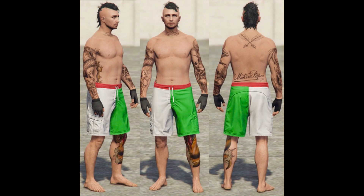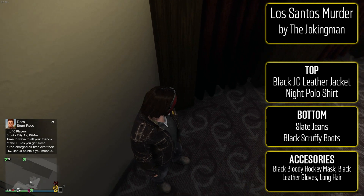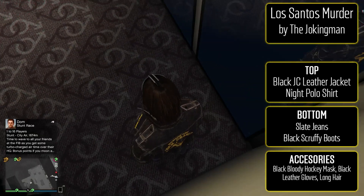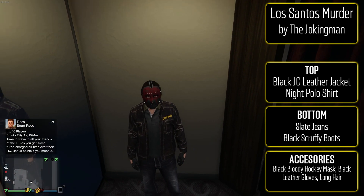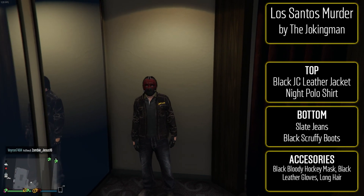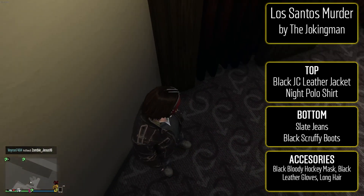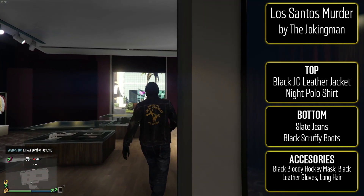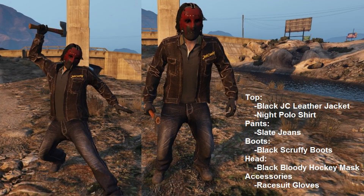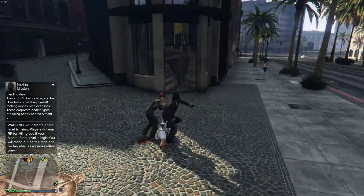Next up is the Los Santos Murderer — a fun one with Halloween coming up. Choose the new black JC leather jacket with a night polo shirt underneath. For the bottom, slate jeans and black scruffy boots. Accessories: the black bloody hockey mask with black leather gloves, and long hair — long hair just makes you look more like a murderer for some reason. Not for everyone, but I like the use of the new jacket.